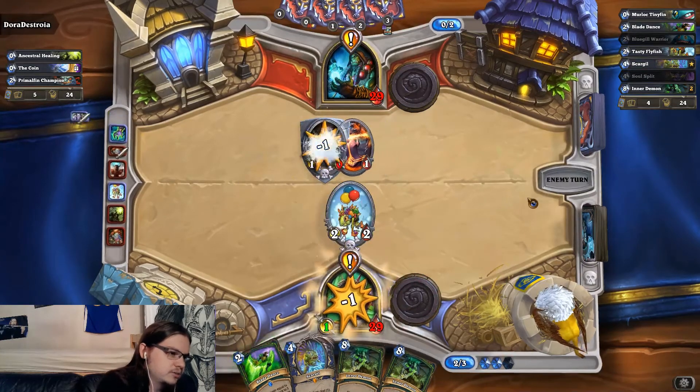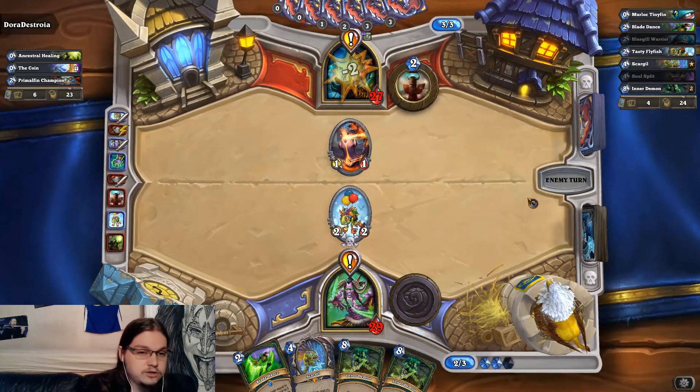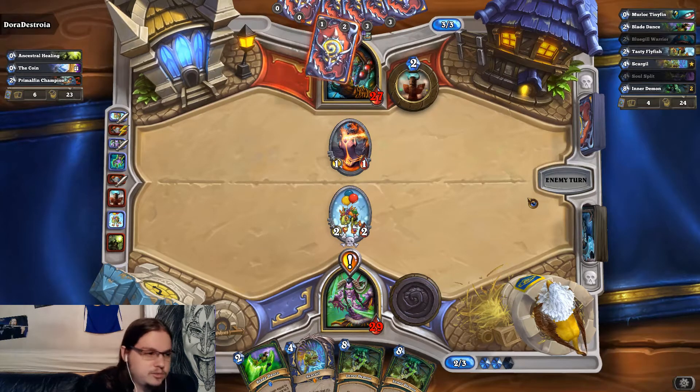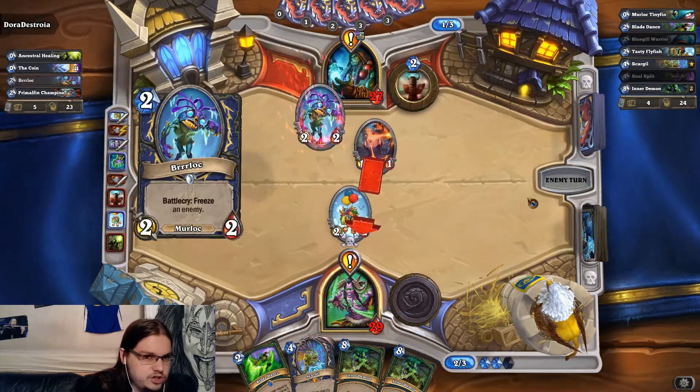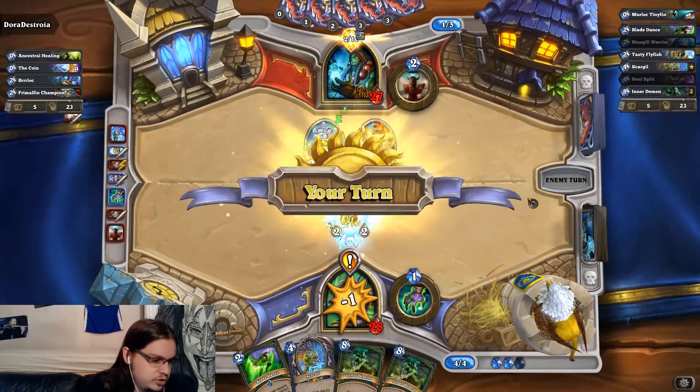That's the counter-argument to playing Demon Hunter: most of the spells don't synergize too well with it, though some of the legendaries are pretty good. Blade Dance can be pretty good if you get an attack buff, the Smaller Tech is also pretty good. Inner Demon could be a finisher, though I'm not perfectly certain if we want to go till turn 8.